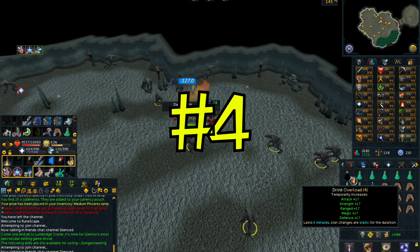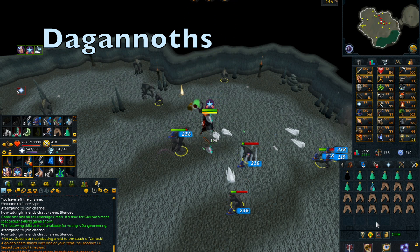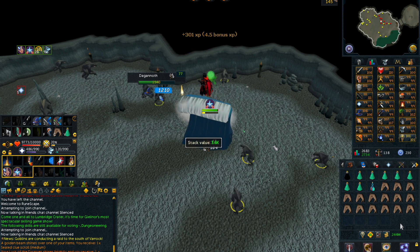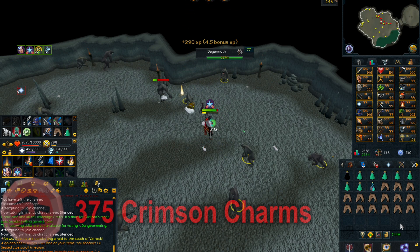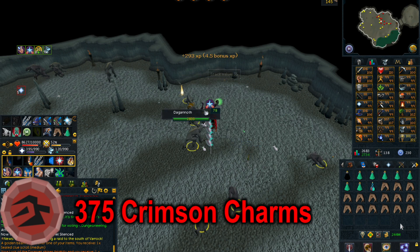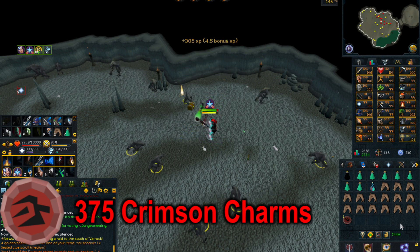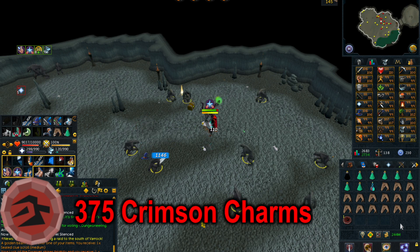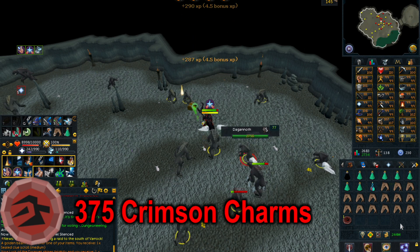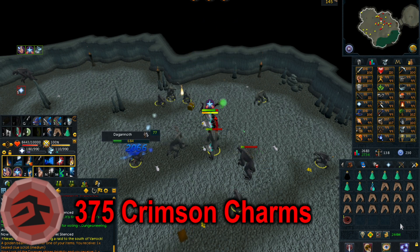Moving on to number 4, we have Dagannoths, which are especially good for crimson charms. You can AFK here — they are aggressive to you for a short while before you would need to come back, or alternatively you can use Aggression Potions. You can expect around 375 crimson charms per hour killing 1,500 Dagannoths per hour, and you could boost that to 2,000 with a Dwarf Multicannon. The only requirement to kill Dagannoths is the Horror from the Deep quest.